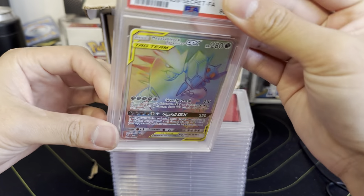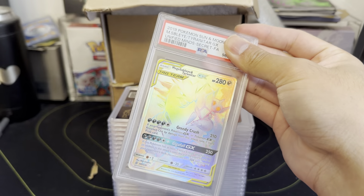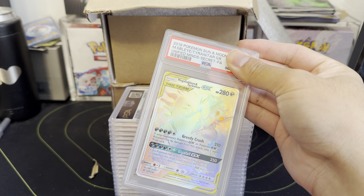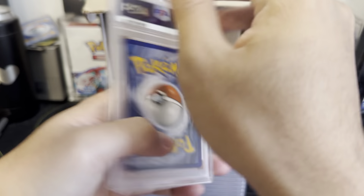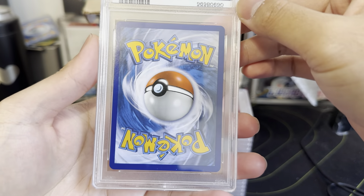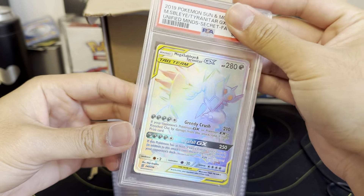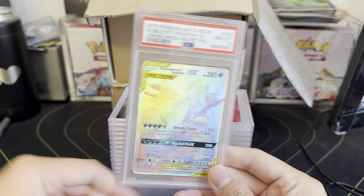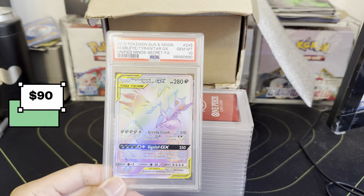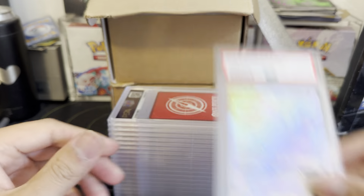First one — okay, so this is the 2019 hyper rare of Mega Steelix and Tyranitar. Earlier in the year we submitted the alt art version and that did pretty well. These are usually pretty clean, at least the ones I submitted, so I'm going to say it's going to be at least a nine. Gem Mint 10 — we're starting off strong with a Tag Team hyper rare PSA 10!